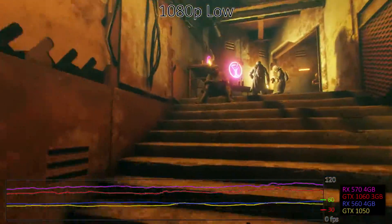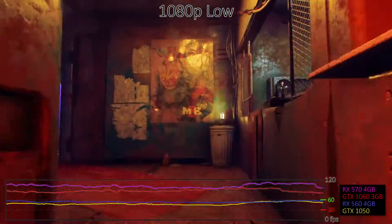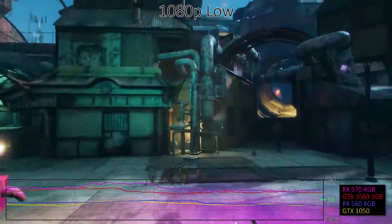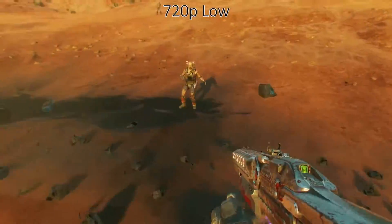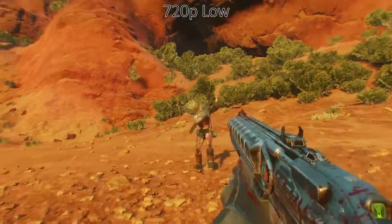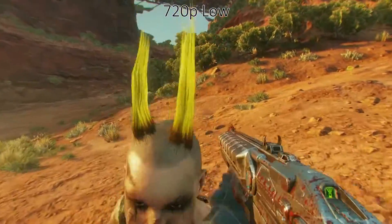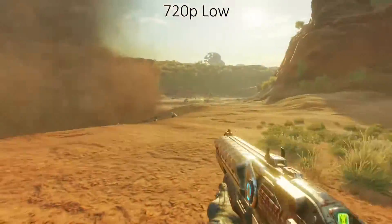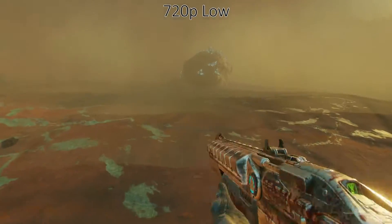Step up to a mid-range GPU and the GTX 1060 and RX 570 easily break 60 FPS, again with AMD leading. For integrated graphics, AMD's Vega 11 can't quite manage 30 FPS at 1080p, but easily does so at 720p. Intel's HD Graphics 630 is about half as fast at 720p and not really playable, but with resolution scaling set to 50%, it also manages to run okay, with occasional dips.